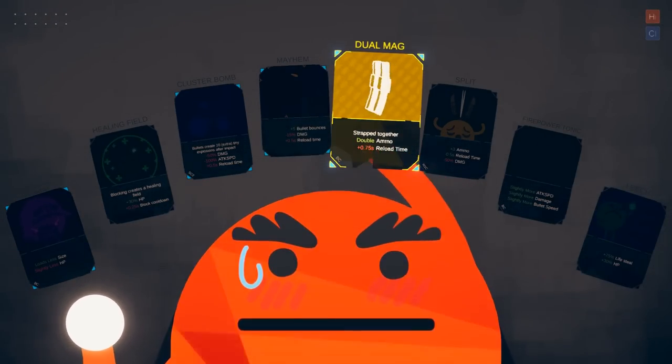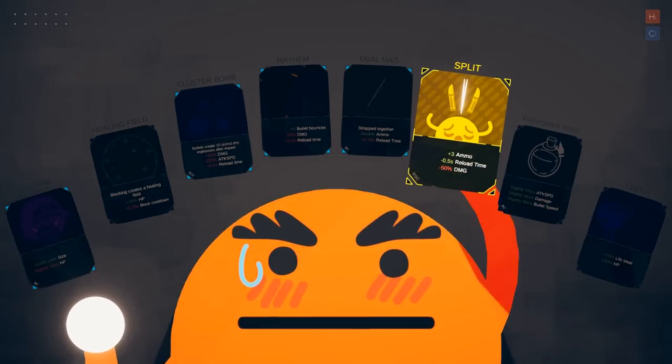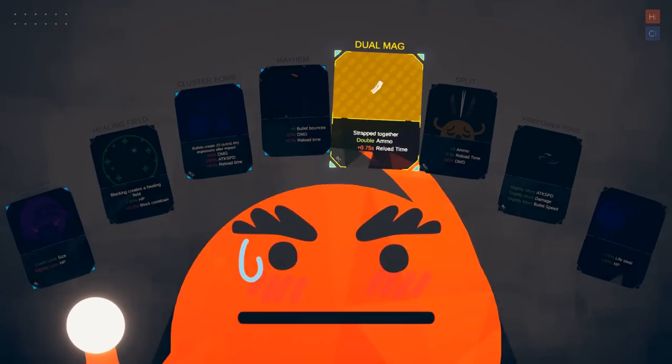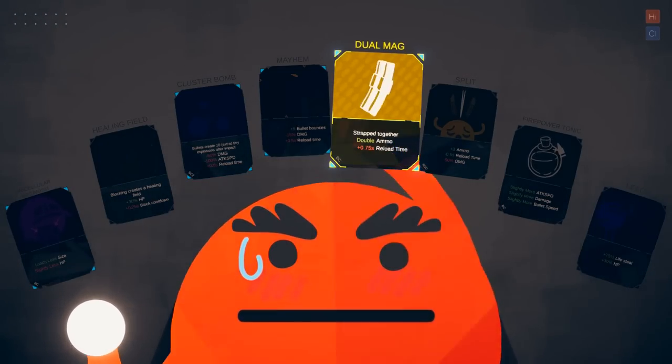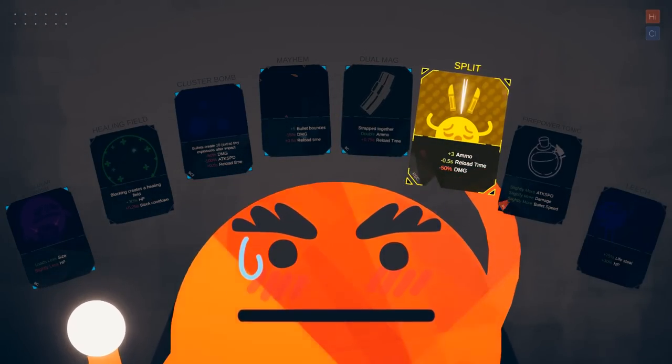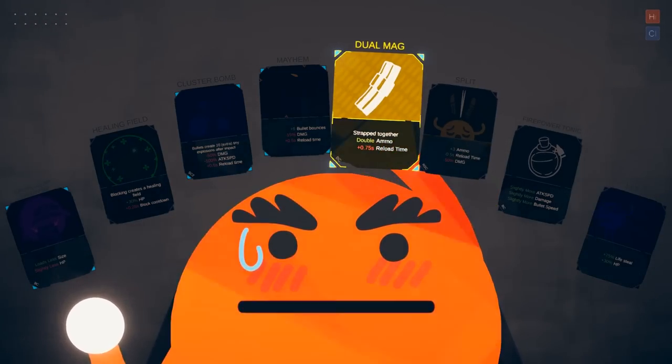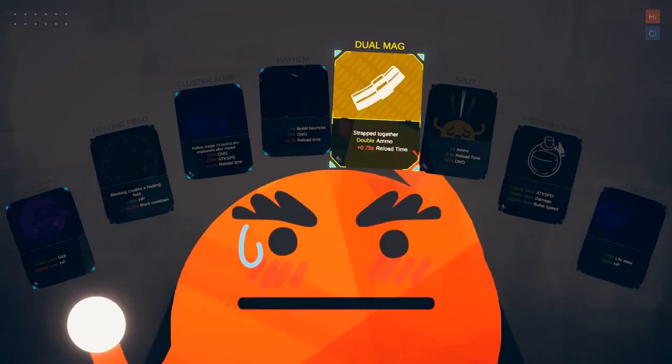I can't take mayhem because I can't bounce my bullets. Just dual mag — it's just straight up better than split. Well, not necessarily. Because this increases my reload time by a lot but doubles my ammo. This is plus three ammo and lowers my reload time, but lowers my damage by half. I think I like dual mag slightly better anyway. Or you can take firepower tonic and take no negatives.